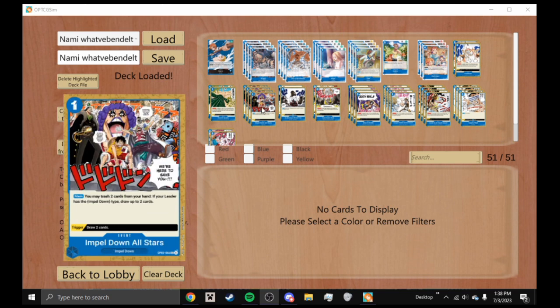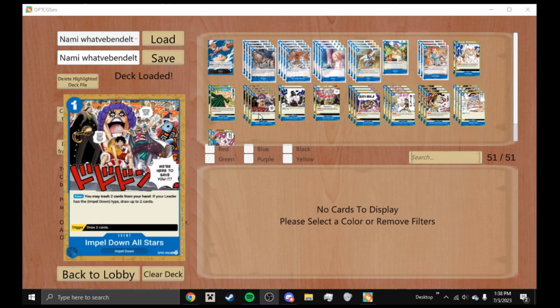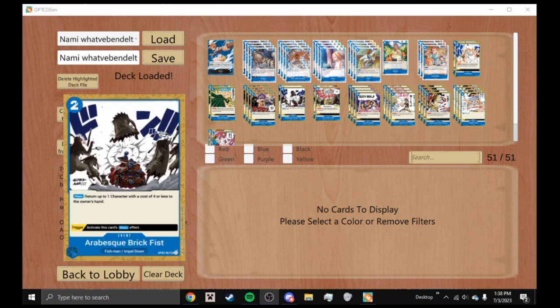We're playing four Impel Down All Stars, but you're never going to be playing this from hand. Cards like Gum Gum Rain and Gum Gum Giant Gavel require you to trash one from your hand to activate — this is the card you'll be trashing, since you won't be playing it for its main effect. It's a one-cost so you can still fetch it off Buggy or Das Bones, but its main effect requires the Impel Down type which Nami doesn't have, so just use it as discard fodder or hope to hit it as a life card.